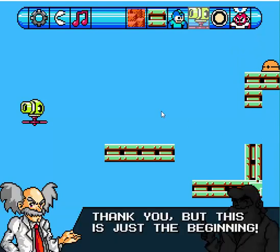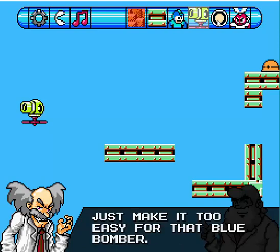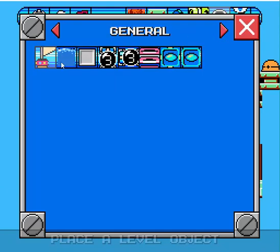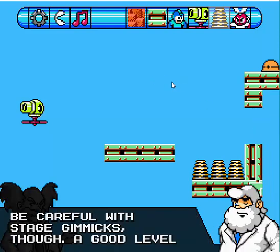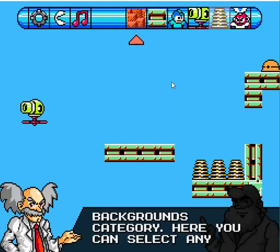One of the cool things about this editor is that you're also able to put in a couple of different stage gimmicks. The pickups are pretty straightforward, but you're also able to put in stuff like checkpoints — which I don't think are in the actual Mega Man games — water sections within water levels, bomb platforms that only stay up for a couple of seconds, the little teleporter things which I believe appear in Mega Man 9, and laser beams and stage platforms unique to each game. We'll go ahead and add one of these springs here.